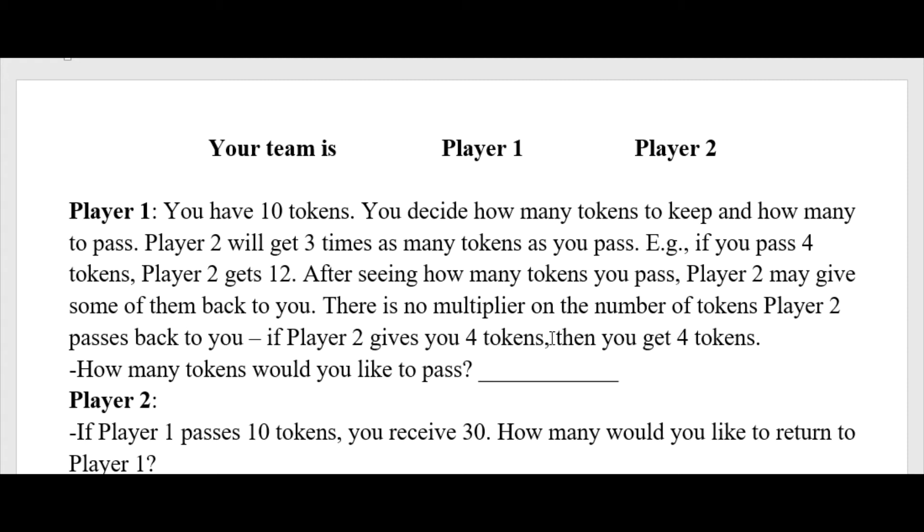The interesting part of this game is that in the real world people don't care solely about tokens or money. This game is actually called the trust game, and here's why: the only reason for Player 1 to pass tokens to Player 2 is if they trust them — trust that Player 2 will reciprocate and pass some tokens back. If I pass you 4 tokens, you effectively get 12 because of the multiplier. Maybe you'll share 5 or 6 of that back and we'll both be better off. That's only going to happen if Player 1 trusts Player 2.